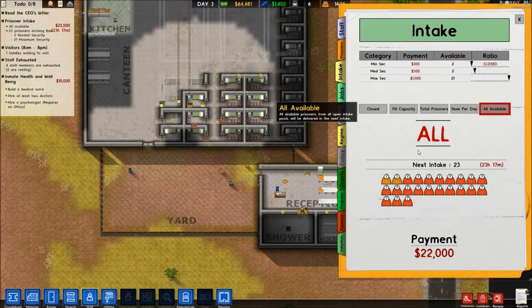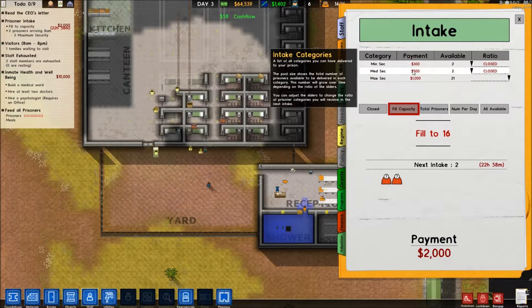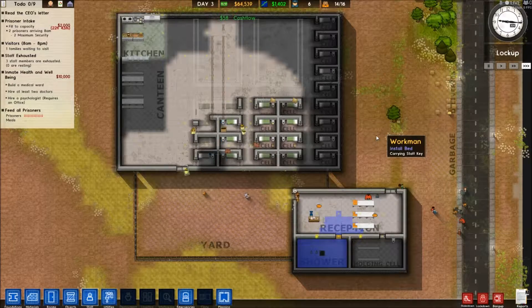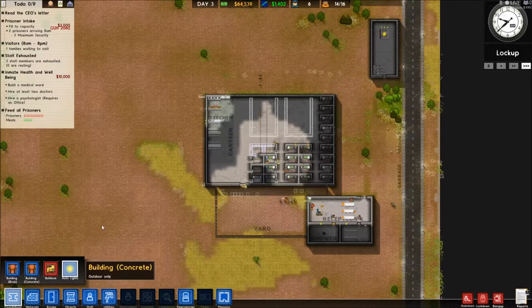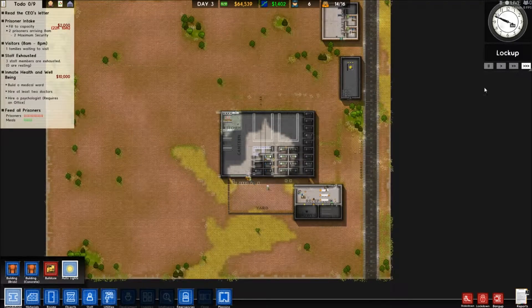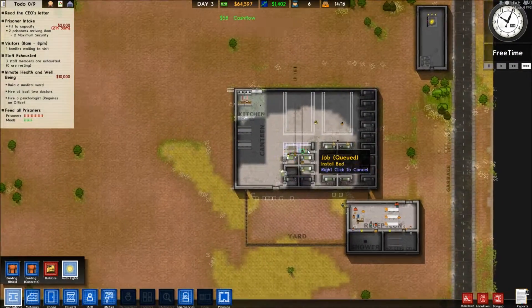What are we looking at now? 21 maximum security, right. So we're going to do fill capacity now, and we're only going to take maximum security from here in. I'm just going to sort this out in between episodes - I'm going to basically plan out the whole shape of the prison.